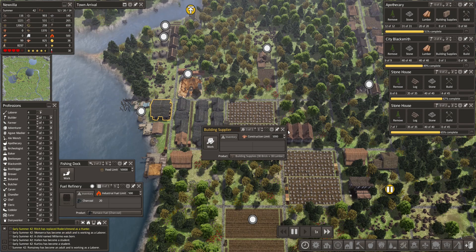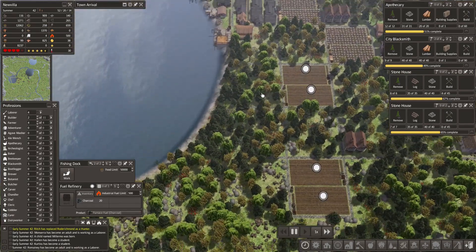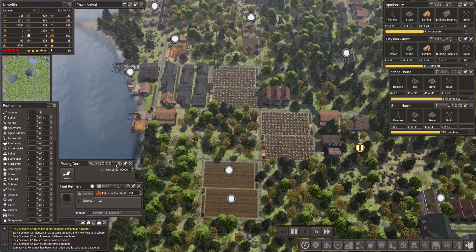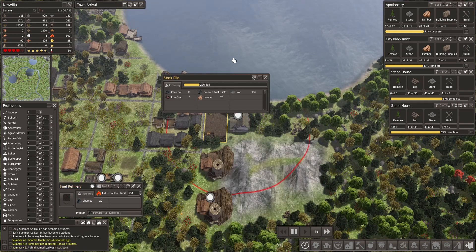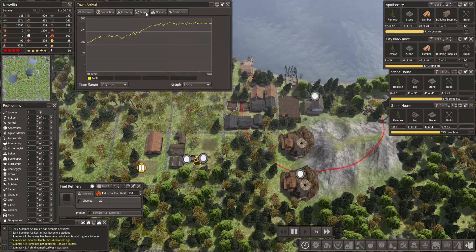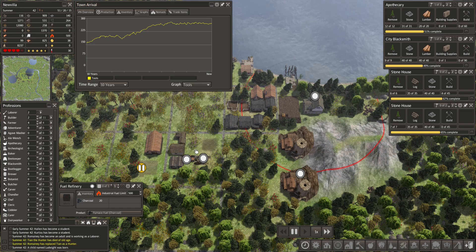Let's put one person to work there — we're not gonna need many building supplies, so this is fine. Let's add this back to six. Fuel refinery — we do have a bunch of furnace fuel sitting right here. Our iron is also doing pretty good, but we need to make sure we get the blacksmith capacity up as soon as possible because we are nearing the maximum production capacity of this normal blacksmith — the standard version. We're gonna need the upgraded blacksmith pretty soon.